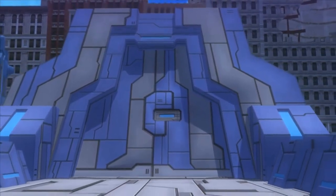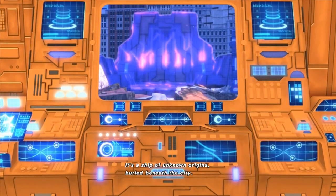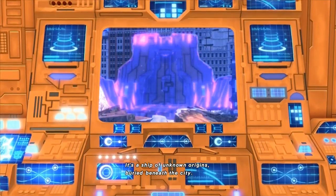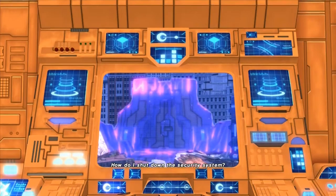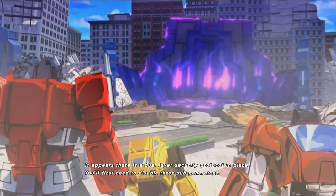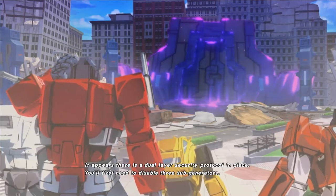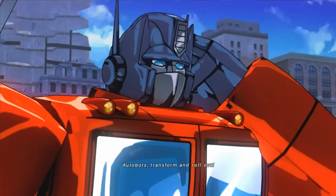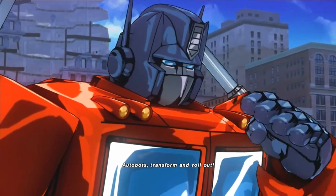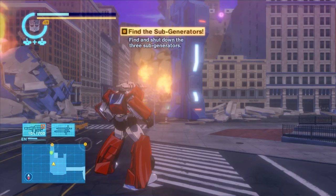All righty then. Teltrad 1, analyze. It's a ship of unknown origins buried beneath the city. How do I shut down the security system? It appears there is a dual-layer security protocol in place — you'll first need to disable three sub-generators. Once disabled, the primary generator will be vulnerable. Autobots, transform and roll out! So we have to destroy three sub-generators.